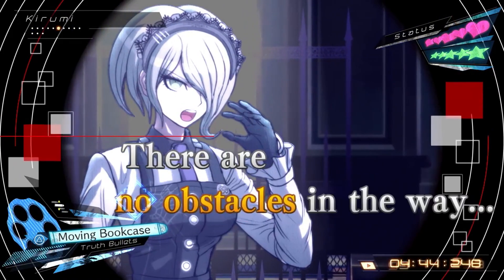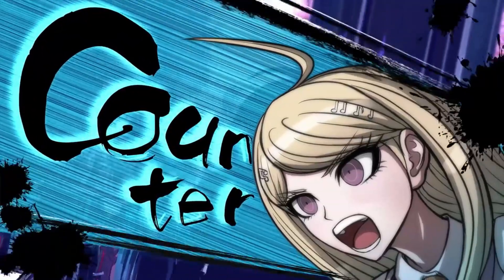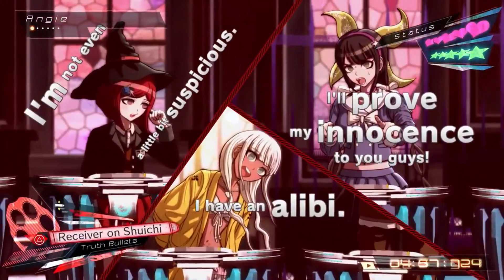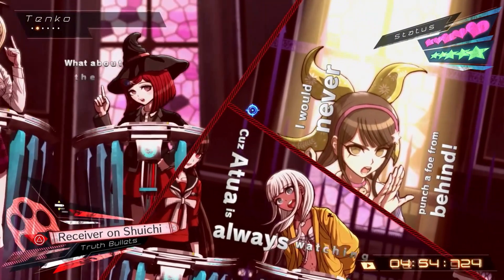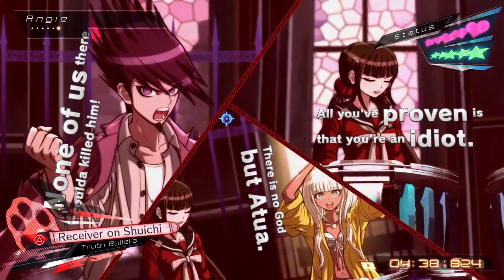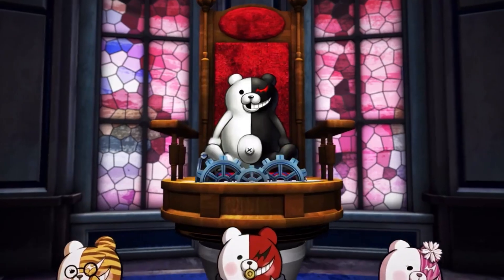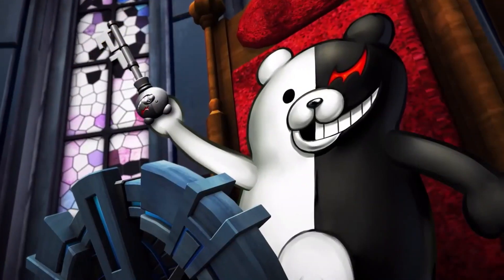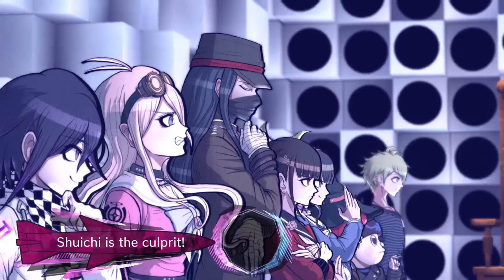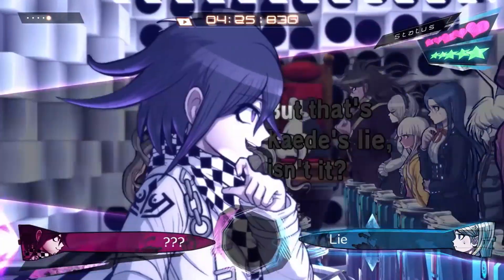Before we start, I'm going to lay down some ground rules. I am only going to be including minigames that are featured in class trials. This means nothing for Ultra Despair Girls or the anime. This also excludes bonus or side modes and things like the casino games in V3. In order to qualify for this list, a mechanic must have a unique name and cannot be a direct subset of another minigame. So unfortunately, this means no perjury, no absorbing statements, things like that.